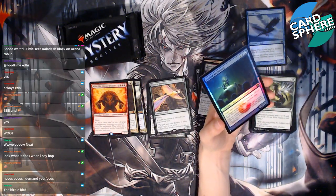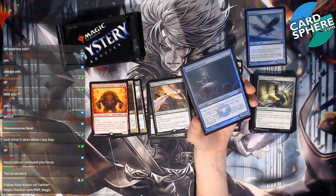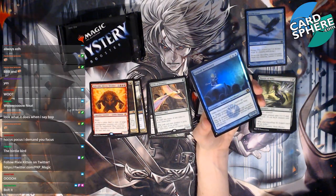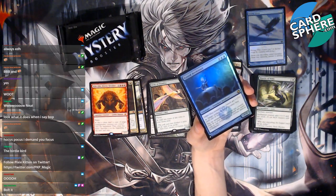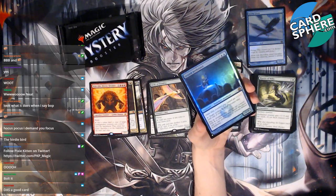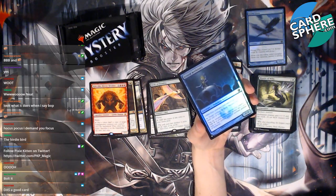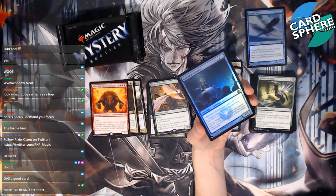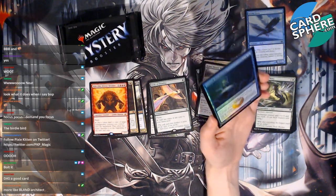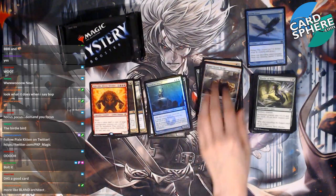Grand Architect says other blue creatures you control get plus one plus one. You can pay blue to make a target artifact creature become blue until end of turn, then tap an untapped blue creature to add two colorless to your mana pool — spend this mana only to cast artifact spells or activate artifact abilities. This is gross and bad. It's not good.